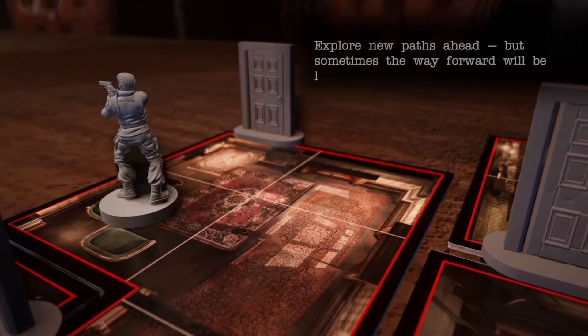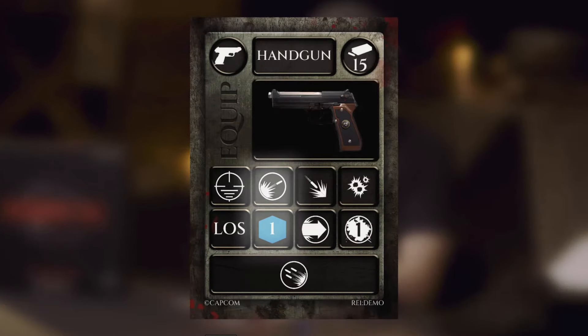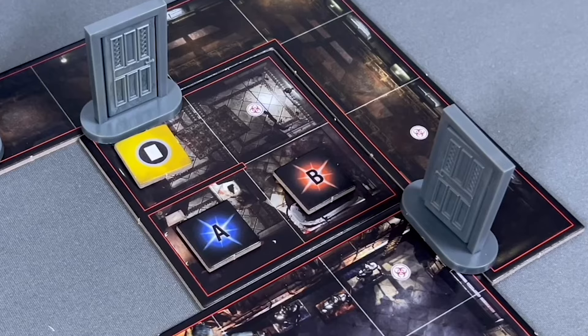Resident Evil: The Board Game takes players to the Spencer Mansion. Players reveal the map as they explore, must solve puzzles to unlock doors and progress through the scenario, rescue different characters from the STARS members, and face off against frightening mutant zombie bosses. It's full of tension with great combat — exactly what I want in a Resident Evil game. It's not an easy game, there are some great moments, and there are tons of classic characters to play as.